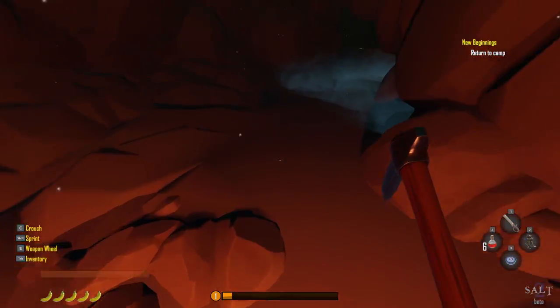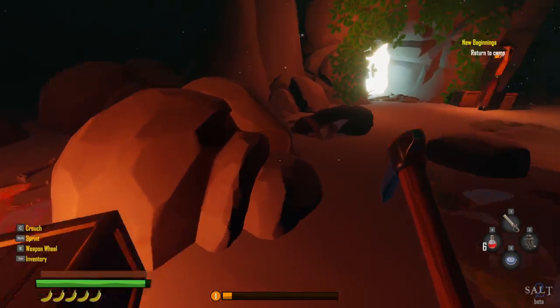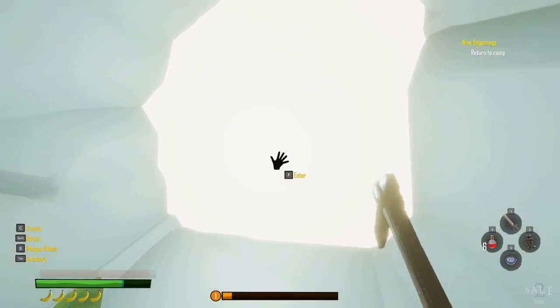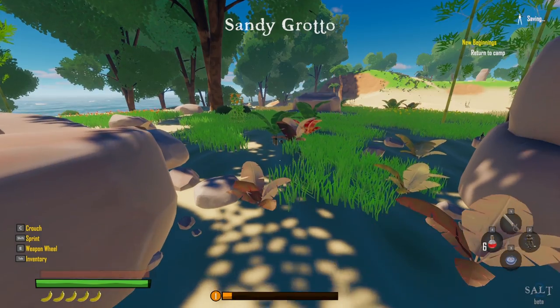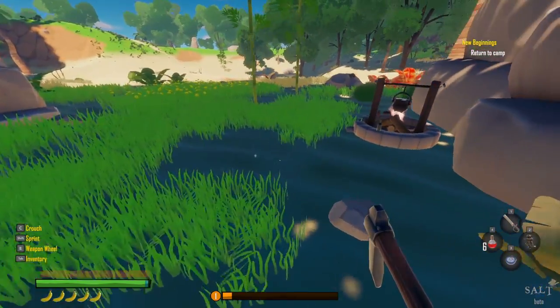I think we are going to head out. We need to return to camp but I'm going to look around a little first. The tutorial mentions: health points are crucial to survival in combat, you can hotkey health potions — already did that. You can craft them too.